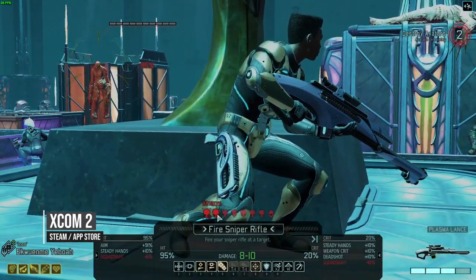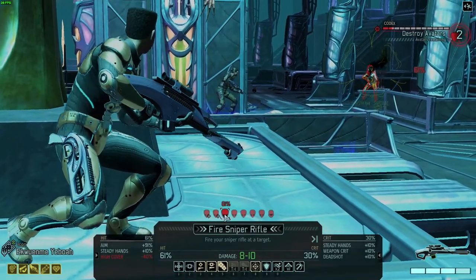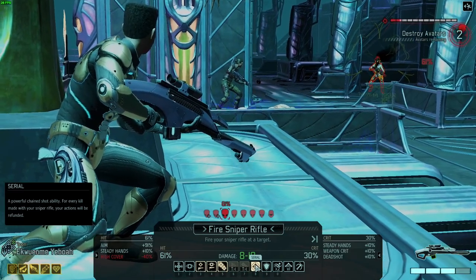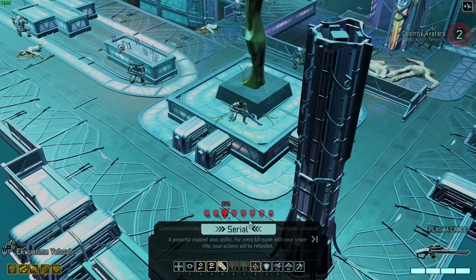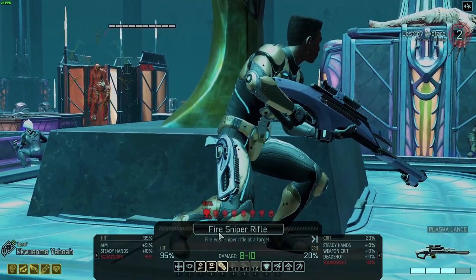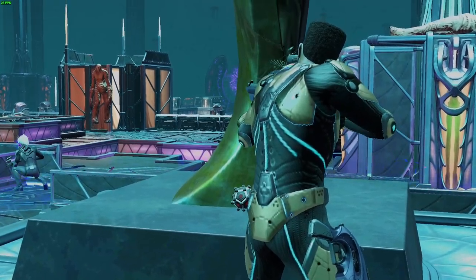Next up is XCOM 2, which is the turn-based tactical strategy game made by Firaxis, part of the reboot series of the original 1994 XCOM. The level I'm demonstrating is one of the last and is fairly graphically intensive, so I've had to turn down the settings quite far to make this playable on the M1 Mac. However, it works well even with reduced settings. This is one of the most content-laden strategy games you can buy, with lots of randomized levels and replayability.